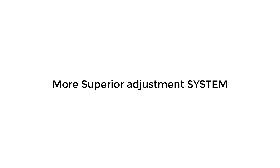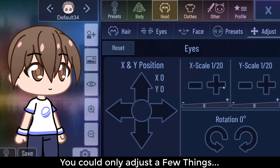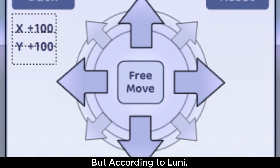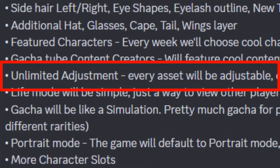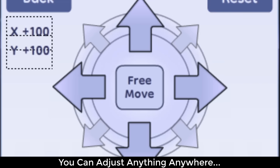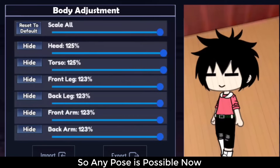Number 1: More Superior Adjustment System. In Gacha Club, you could only adjust a few things. But according to Looney, in Gacha Life 2 every asset will be adjustable and it will be unlimited. You can adjust anything anywhere, and you can also freely move and rotate your OC's body parts, so any pose is possible now.